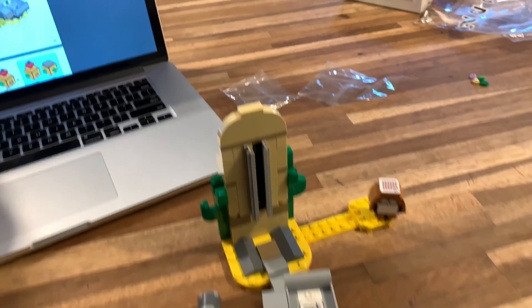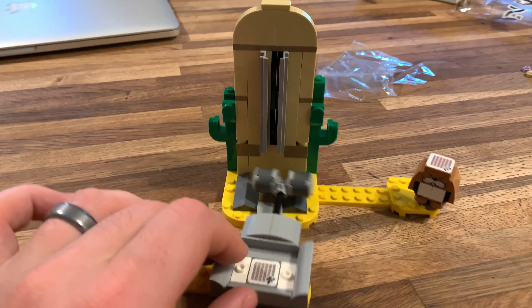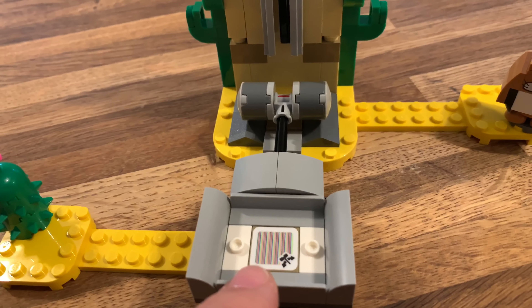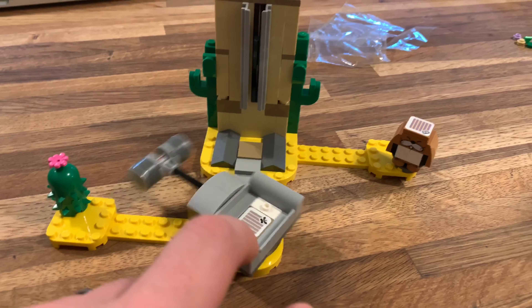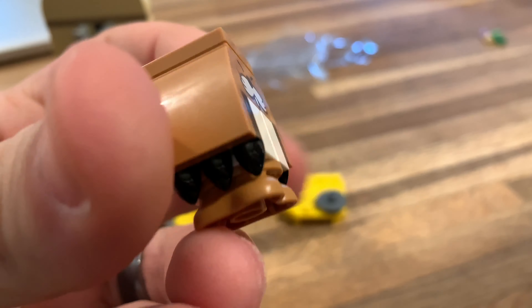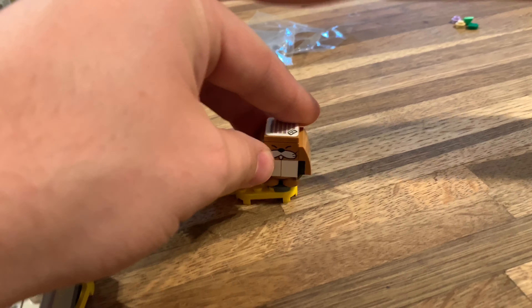We've got it all built up — we are ready to be done with the instructions. Here is the set: a really cool little platform here that Mario can sit in and scan. I'm guessing it probably gives some sound effects, we'll check that out in a second. You spin this around — it's a little double-sided hammer to knock away the pieces of Pokey. And this guy here, whose name is Monty Mole — he's a really cool looking little guy with these little mole digger hands on the sides, and otherwise looks a lot like a Goomba.